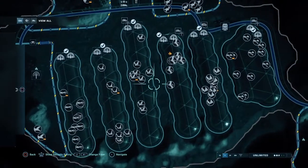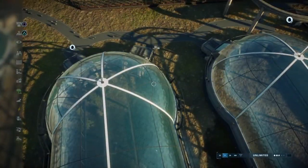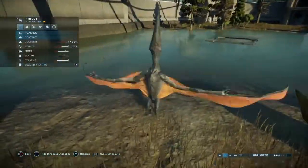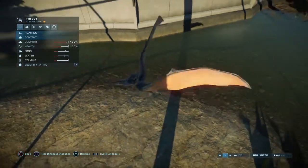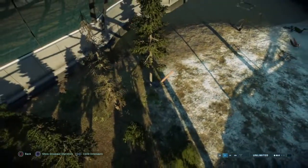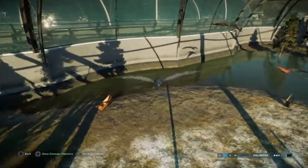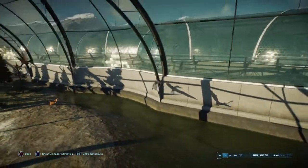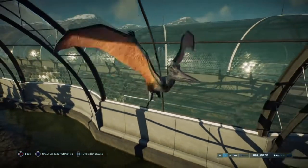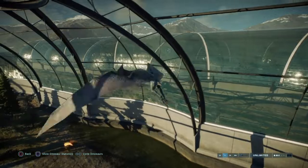We're going to start with the classic — the Pteranodon. He is quite a dark one. Like the previous episode, there is a little bit of a glitch where they won't come out of the hatcheries yet. Frontier have said they will try and fix it. The wings flapping are very loud. We can still look at them, we just can't see them coming out, which is a little unfortunate. Maybe we'll be able to do that when we do all the dinosaurs in a showcase video.